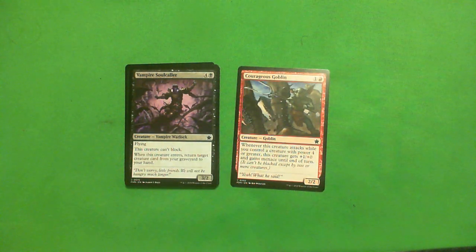Vampire Soul Caller: one black, four colorless for a 3-2 flying. This creature can't block, and when this enters, return a target creature card from your graveyard to your hand. I really like Gravedigger effects, and this is a fantastic one with a great body. The unfortunate drawback is it can't block, so you're looking for a play pattern where you block and trade off, keeping your life total fine. Or it's very acceptable in a black-X type control deck. C+, definitely taking it over the Goblin. It's a 2-for-1, and in this format 2-for-1s are actually very good.